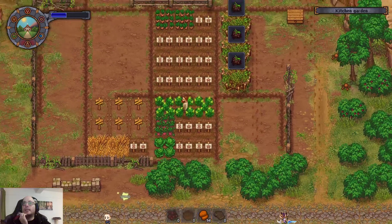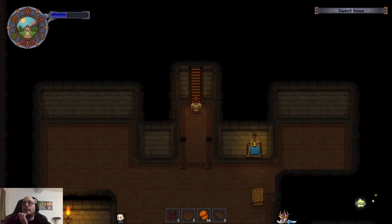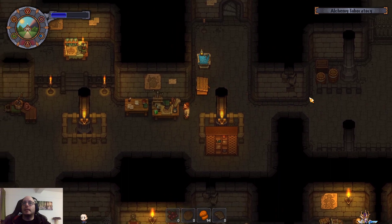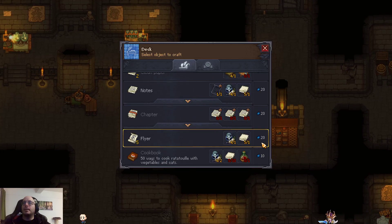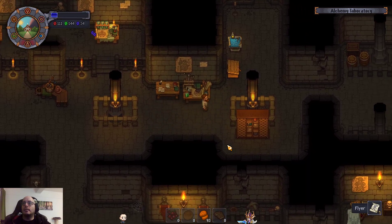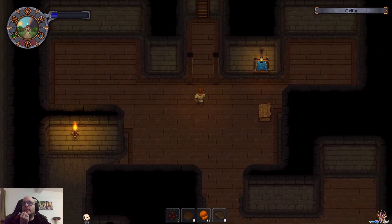I think this way is shorter — this underground shortcut is just super good. Okay, he wanted flyers — there we go, that's flyers. Let's craft two. Then it's 10 flyers and 20 firewood. Firewood is here — he needs 20, so let's make 30.